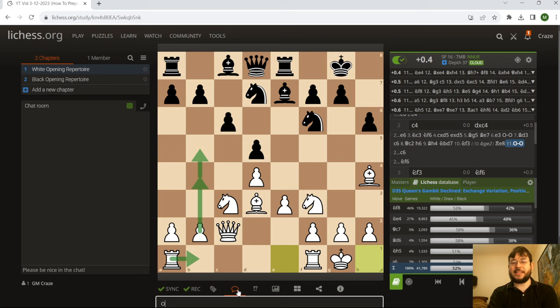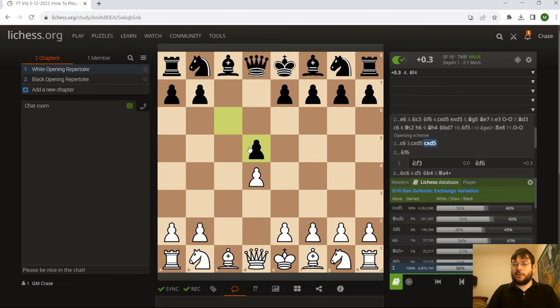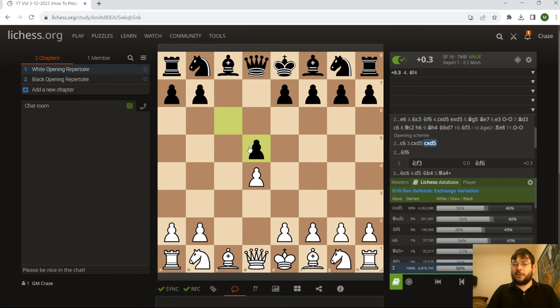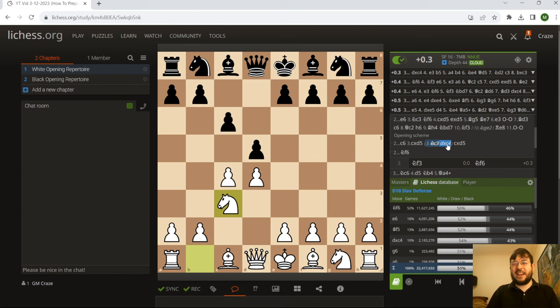Whether that's going for the minority attack or playing more in the center, there's definitely more than one good way to play this. Against stuff like the Slav, you can also choose to pick a potential shortcut. If an opening has quite a lot of theory but you don't think you're going to face it very often, you may decide just to play something simple to reduce your workload. An example would be just to play the exchange variation — you don't have to worry about what if they take on C4 and try to hang on to the pawn, a thing you may not face very often but which is still kind of annoying to deal with.